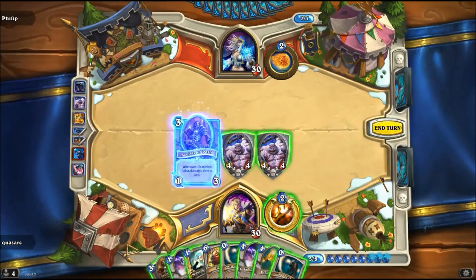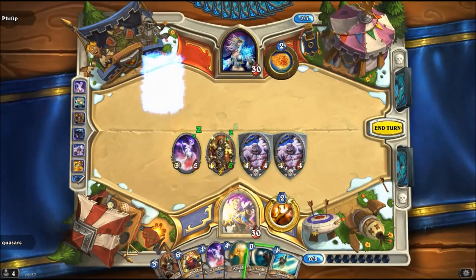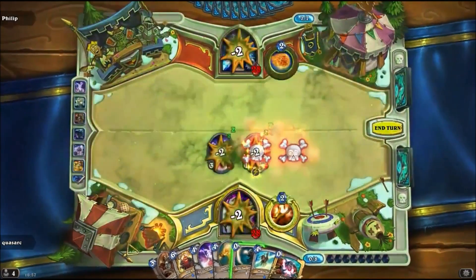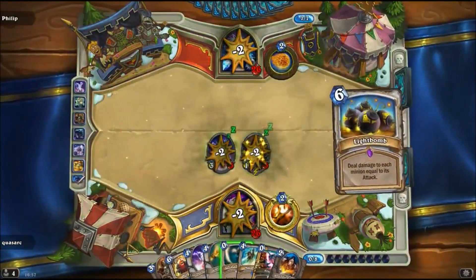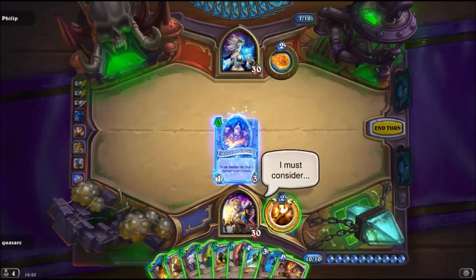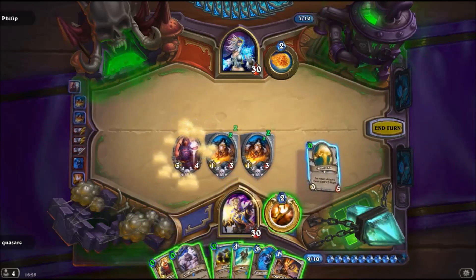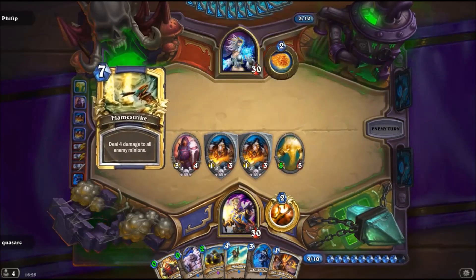Let's demonstrate this change. If we play 2 Abominations and an Acolyte of Pain, reduce the Acolyte of Pain's health to 1 and simultaneously kill both Abominations, each one's AoE damage will hit the Acolyte of Pain in increasing negative amounts of health, and continue to draw cards. If we play 2 Unstable Ghouls, a Dark Cultist, a Lightspawn, and Flamestrike all of them, the Unstable Ghouls will overkill the mortally wounded Lightspawn to minus 1 health, and finally Dark Cultist will target the Lightspawn and bring it back to positive health.